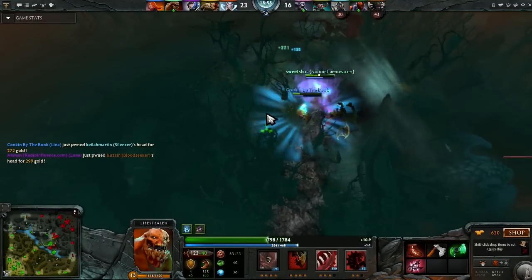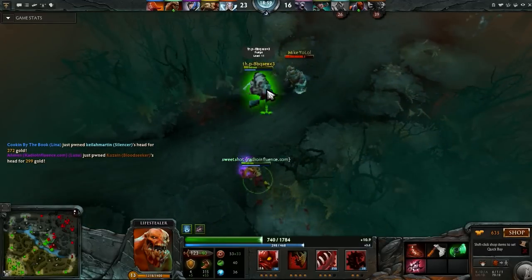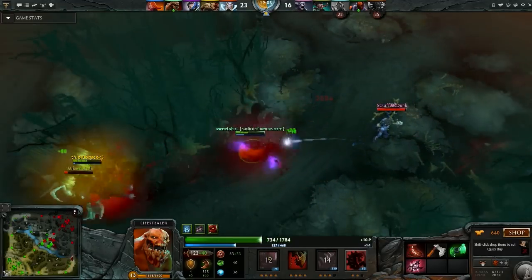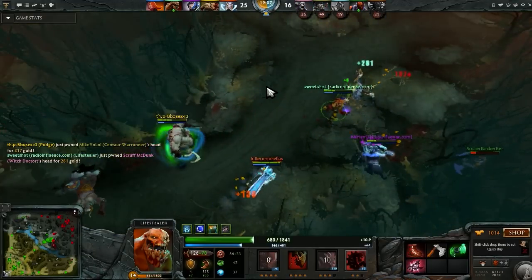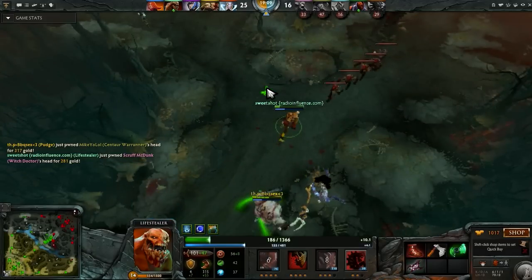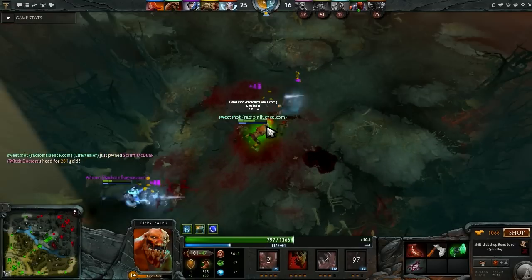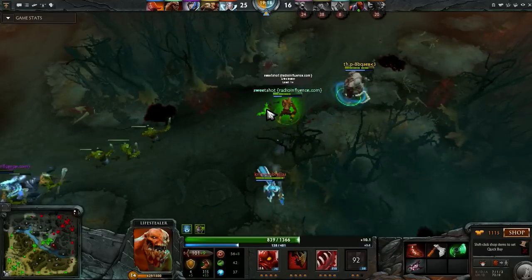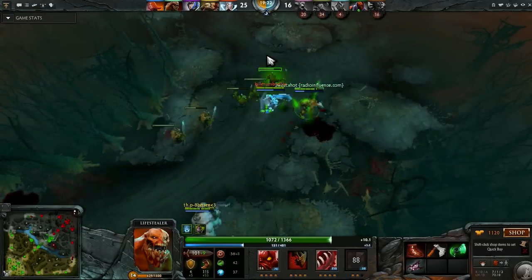If you are new, go ahead and try picking up a Heaven's Halberd. I highly recommend that item because it gives you good HP and damage. It also gives you a slow on proc and an active ability that allows you to disarm an opponent carry, disabling them from auto-attacking for four seconds.